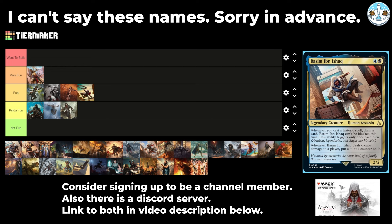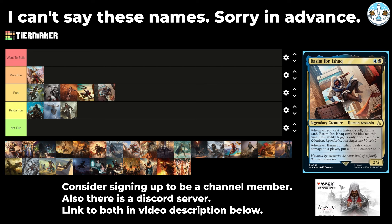Next up is Basim — a 2-mana 2/2 human assassin. Whenever you cast a historic spell, draw a card and they can't be blocked this turn — this ability only triggers once each turn. Whenever they deal combat damage to a player, put a +1/+1 counter on it. Seems solid — it's card draw in Dimir. I'm going to put it at the tail end of Fun, but it seems great.